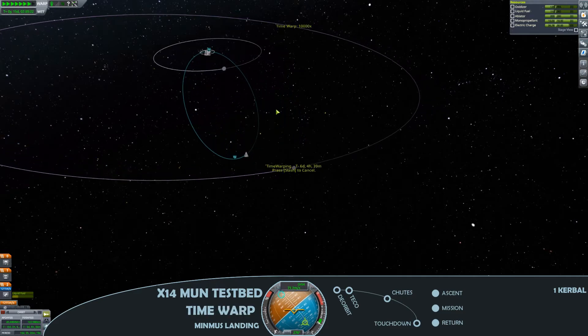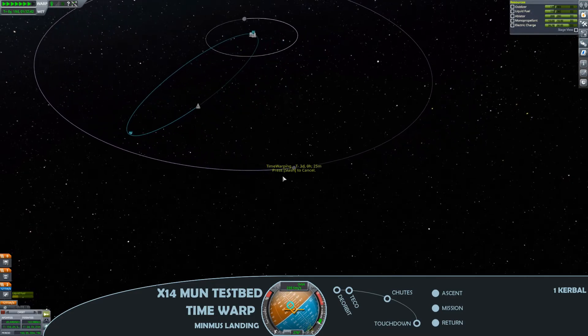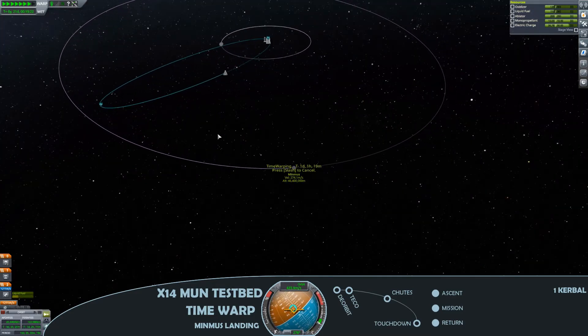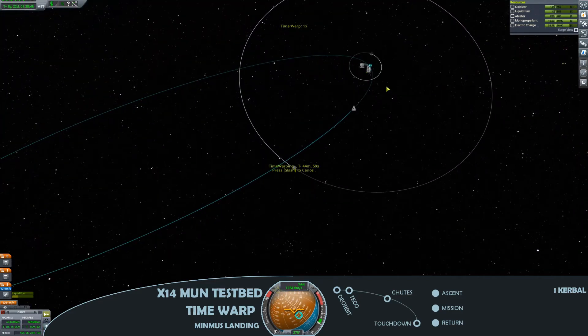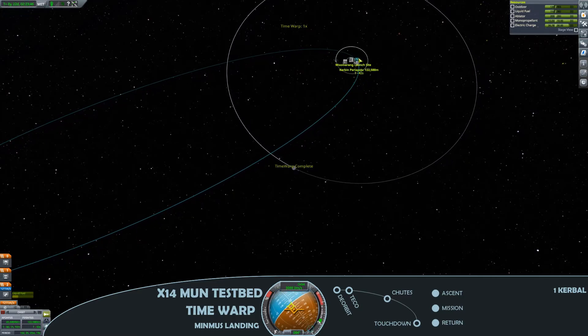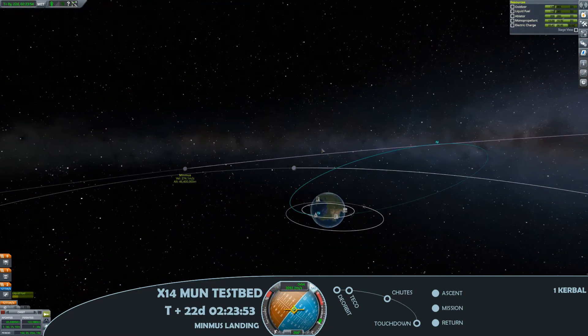At this point we've reduced the periapsis so that we get in close to Kerbin. We'll go ahead and burn off — we've got 1,200 metres a second of delta V — and just reduce our apoapsis, to reduce the pressure on the heat shield for re-entry.